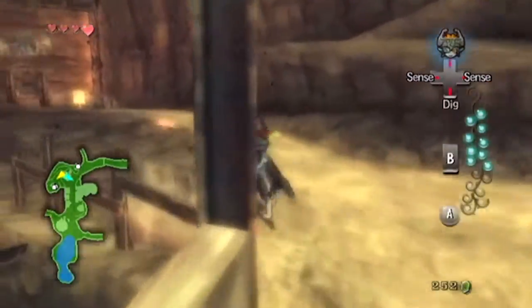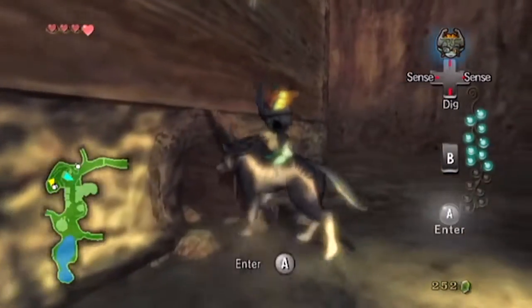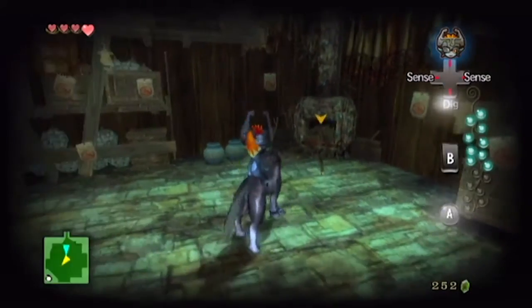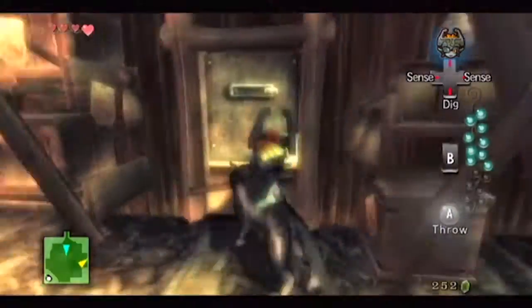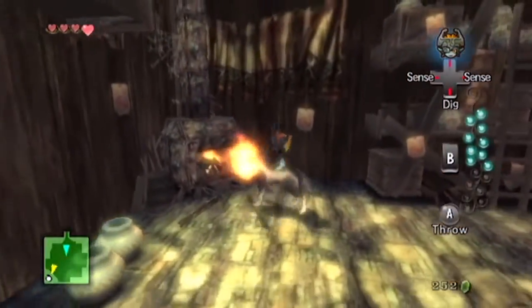There is an insect, and it's getting away from us and entering that house. So let's follow it. The insect is in here and it's gone into the fireplace — we've done this already. So we'll take a stick from the fireplace, set it on fire, and light the fire to smoke it out once again.